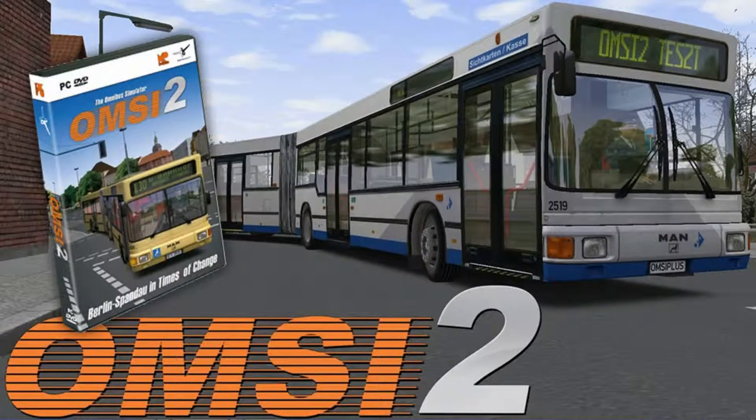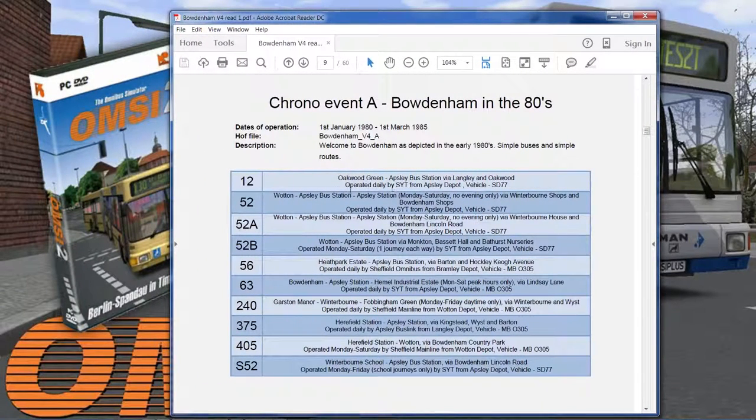So you get all this information as well for each one. Route 12 is the first one that we plan on doing. It tells you when it runs from so you can set your date correctly — 1st of January 1980 to the 1st of March 1985. Route 12 goes from Oakwood Green to Apti bus station via Langley and Oakwood. It's operated daily by SYT, so that's the livery you'd pick. It goes from Apti Depot, so if you wanted to start your route from the depot in the morning, you'd pick the Apti Depot and start at the beginning of the day. The vehicle is the MAN SD77, so you can get the vehicle correct.